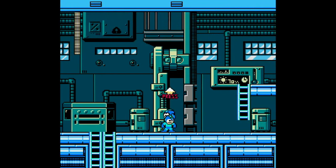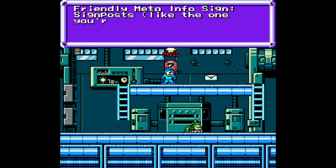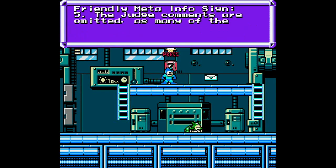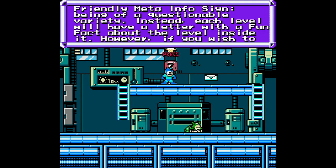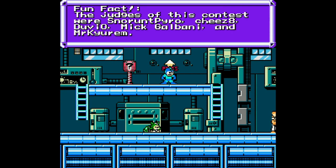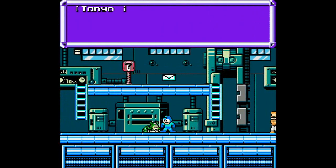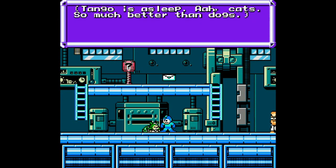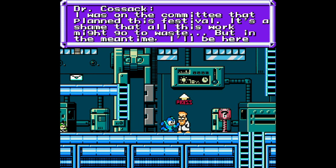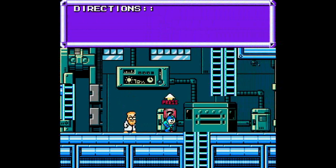Beat is here — there's a friendly meta info sign. Okay, this will give us information about levels. Five tiers — we'll have a letter with a fun fact about it if you wish to view it. The judges include Snorrent, Pyro Cheese, Aduvio, MC Galbani, and Mr. Curum — probably mispronouncing half of that, but that's okay, pronunciations are whatever I say they are. Hi, Dr. Kazak! Community festival.